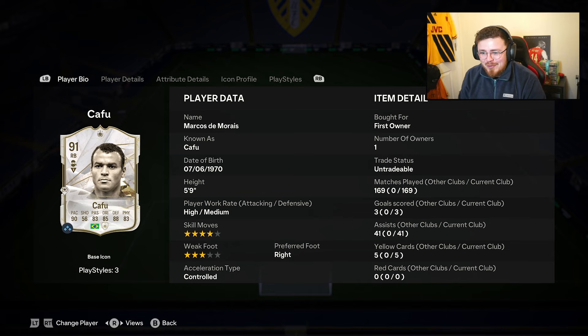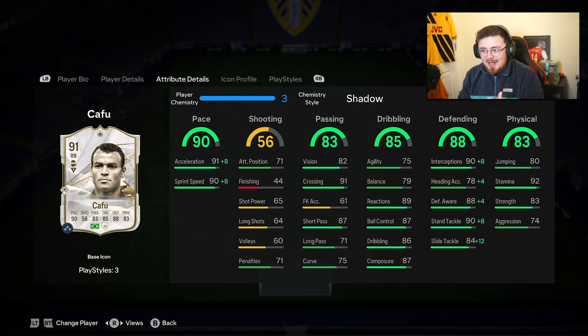The card itself is 91 rated — Cafu in the building. 3-star weak foot, 4-star skills, 5-foot-9, high/medium work rates. I've definitely used this base version before, as well as the Thunderstruck in draft. I vividly remember using the Thunderstruck one not so long ago.